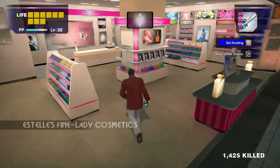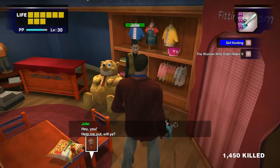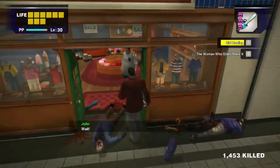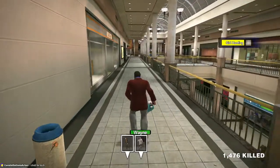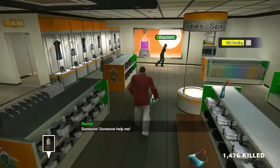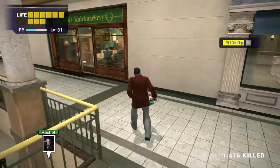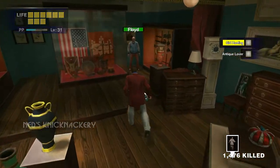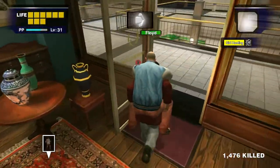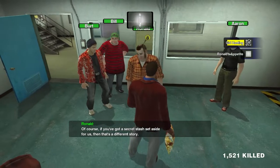Head to the little cosmetic store and find Wayne — talk to him and he'll join. Go downstairs to Grandma's Kids and find Jolie along with a bag of chips, which is an easy way to get food for Ronald. After talking to her, try to leave the store and she'll want to join you. Head to Ladies' Space on the second floor of the Entrance Plaza for Rachel — she'll only join if she sees Jolie. Take a picture of them hugging for a PP bonus, then talk to them again and Rachel joins. Then go to Ned's Knickknackery and find Floyd — talk to him for a while and he'll join. Carry Floyd as it makes things easier and head to the security room. On the way you'll get a call about Ronald's appetite — give him the chips you grabbed earlier.